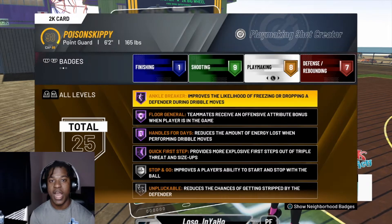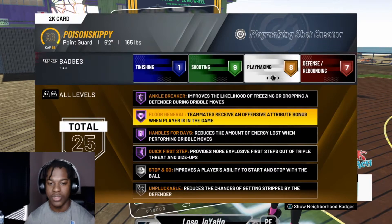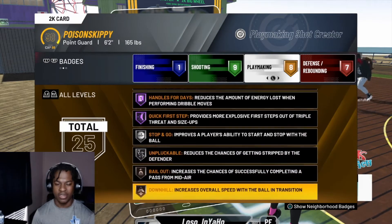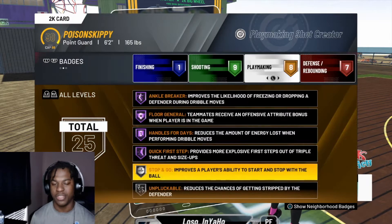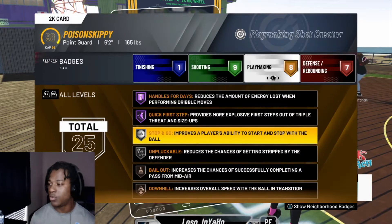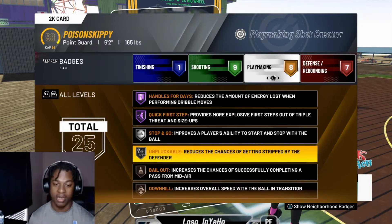You don't even have to have play takeover and you'll still get Anchor Breakers. Floor General helps your center out, and you play with a center of course. Quick First Step, y'all know about that. I forgot to put on Downhill because I'm on the Rec guard build. Also put on Stop and Go Gold — Unpluckable works best on Silver. I don't get ripped anymore.